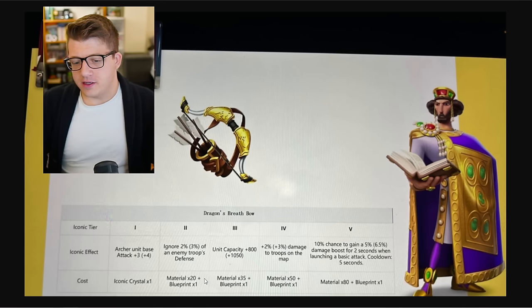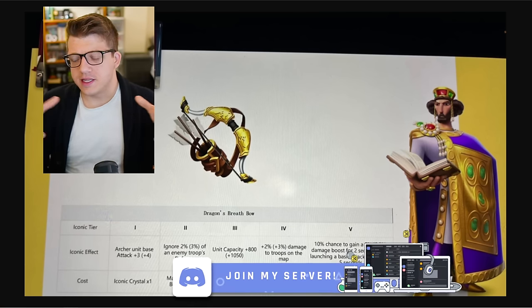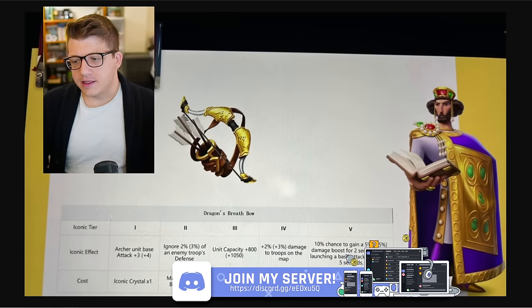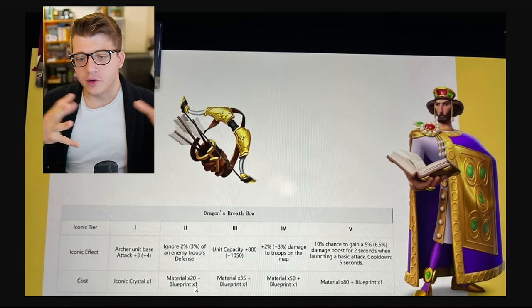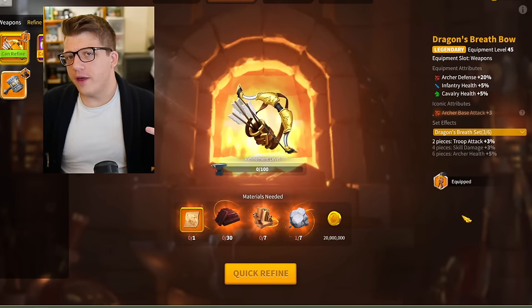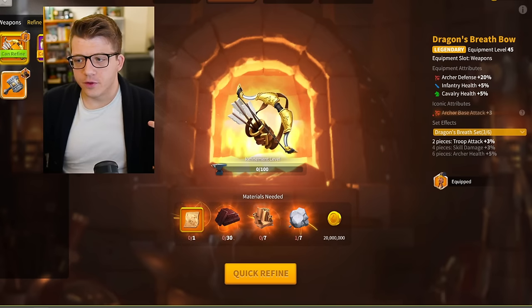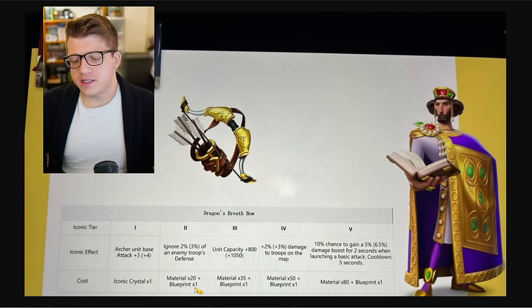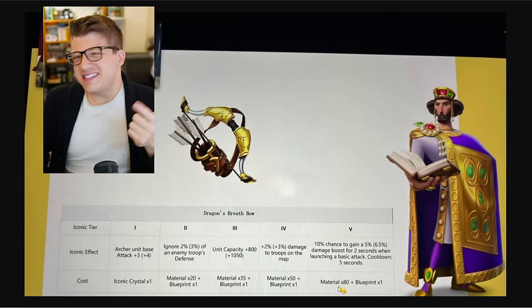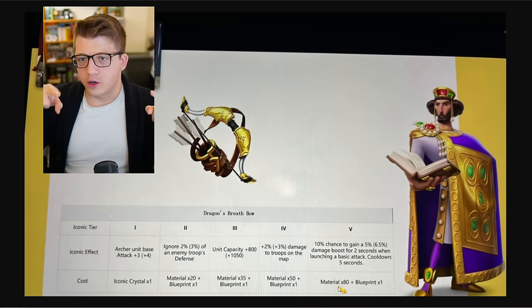When we look at this upgrade system — if blueprints are really hard to come by — for most players, if you're going to be building two or three armies, should you be using those blueprints to upgrade the iconic level on one weapon, or should you just craft a second one for your second set and hope that you get a special talent? I don't know why they're using blueprints and materials as upgrade requirements for the iconic system when we already need that for the refinement system. It would have made more sense to make it like materials plus an iconic crystal.